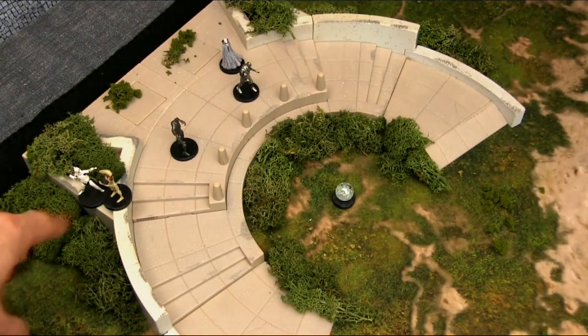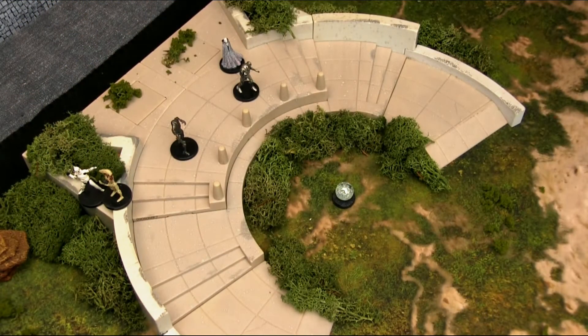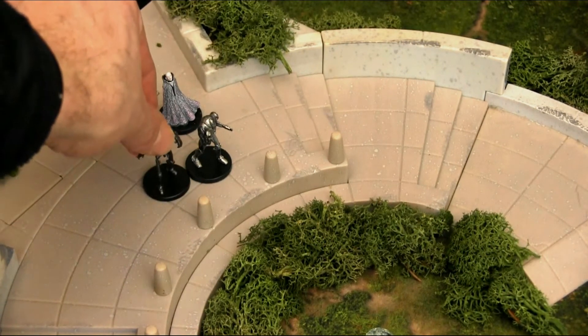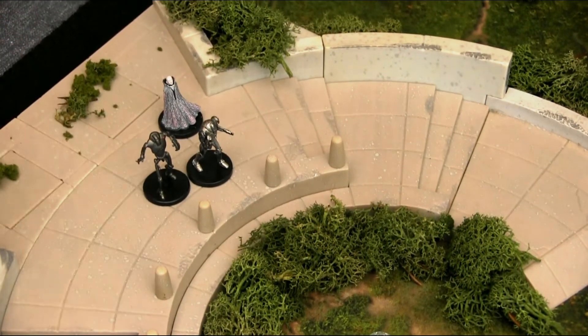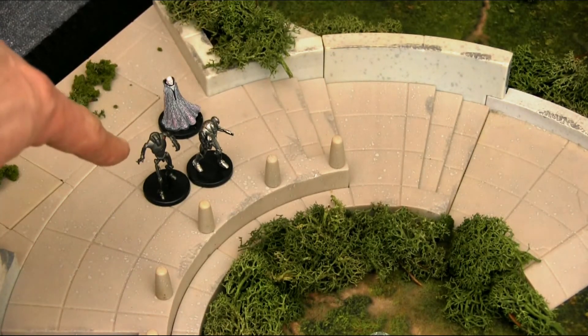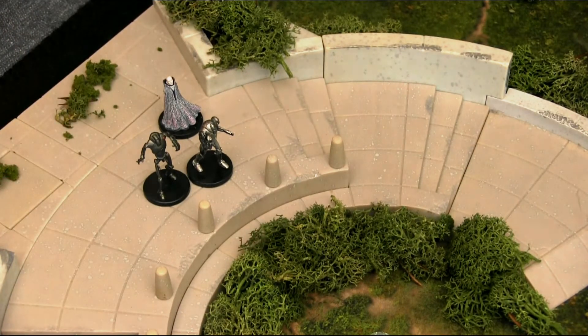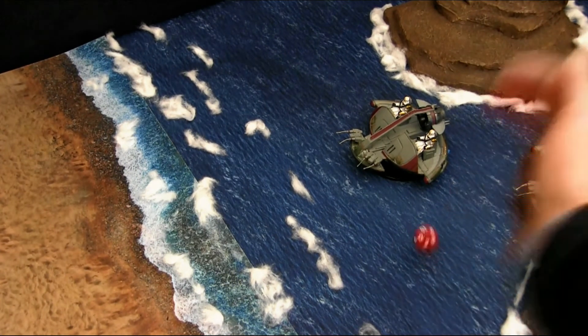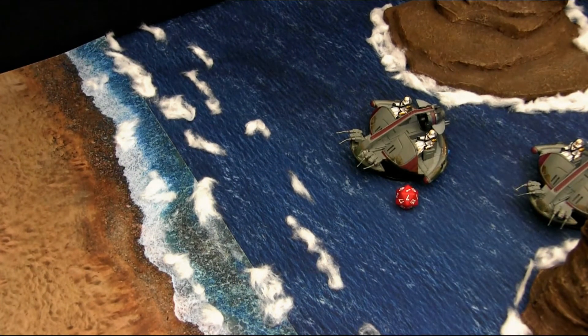The security droid attacks the Grenadier with Cunning Attack on a 7+: a 19, enough damage to take him out. Next, the battle droid slides in front of Sly Moore, and combined fire from both is directed at the lead ISP speeder: 9+ for 20 points of damage — a 6, miss; natural 1, miss.